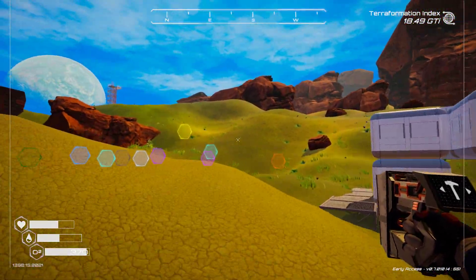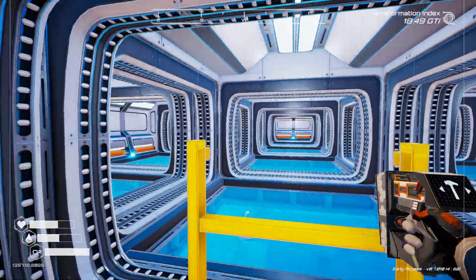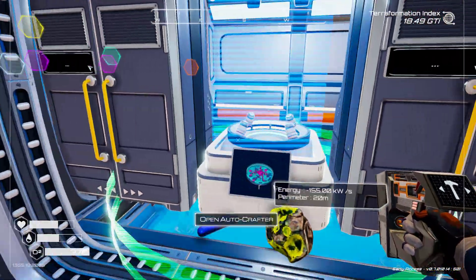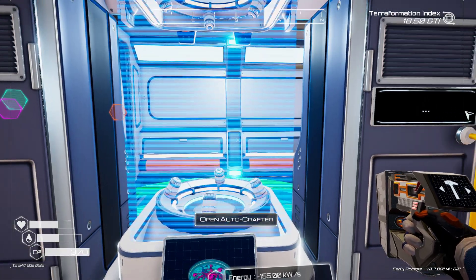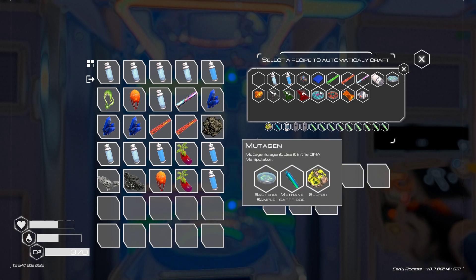This base over here is where I had the - I can't remember what it's called - the duplicator. Let's go take a look at it. It's right over here. It's called the autocrafter. I'm trying to get some mutagen right now.